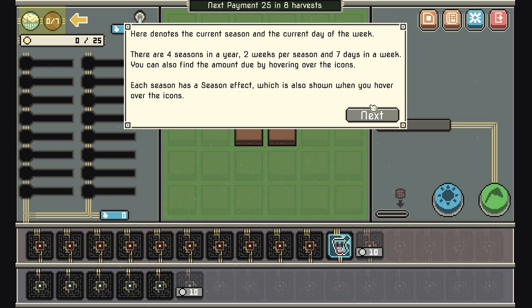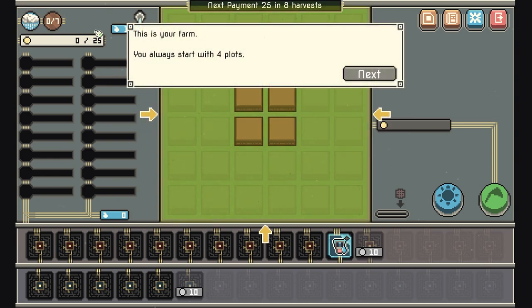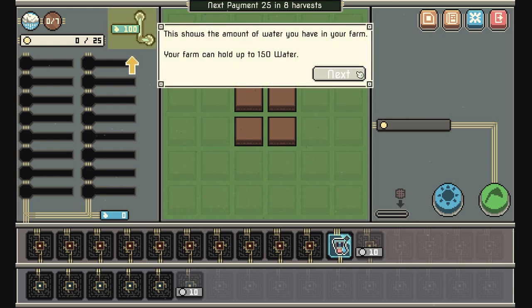If you fail to make a payment, your farm will be confiscated and you will lose the game. We'll first walk through the basics of the UI. This shows the current season and the current day of the week. There are four seasons in a year, two weeks per season, and seven days in a week. You can find the amount due by hovering over the icons. Each season has a season effect, also shown when you hover.